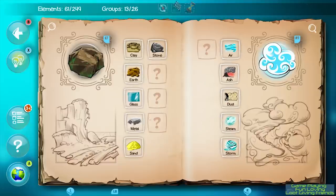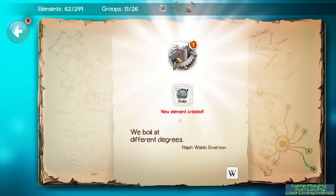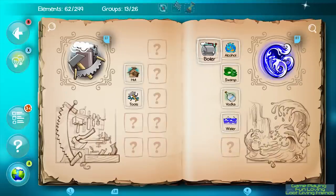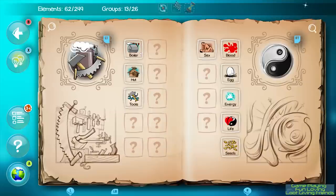Some of the things DoodleGod includes to keep people engaged are leaderboards and achievements, both in-game and 22 for Steam. There's also a competitive mode you can play against other people. As far as options go, there is a kid-safe version that you can protect with a PIN, and there's also an option to upload your save to Steam's cloud and download it to another device to continue your game — though I did not try that feature out.